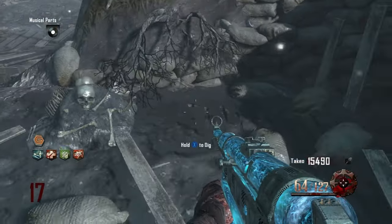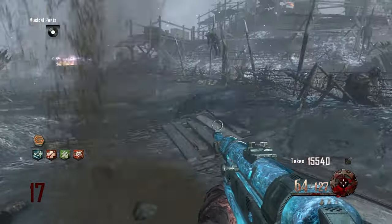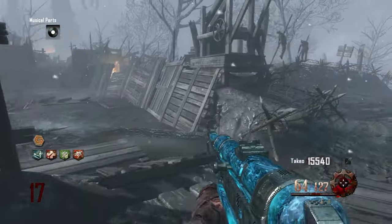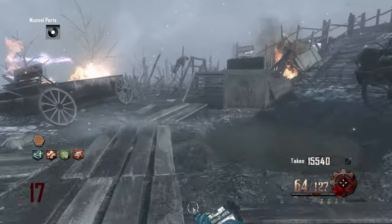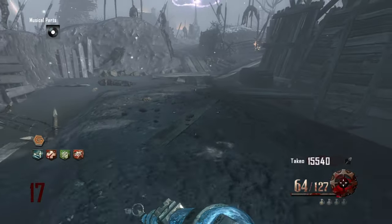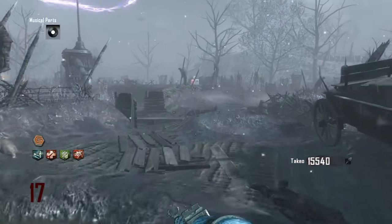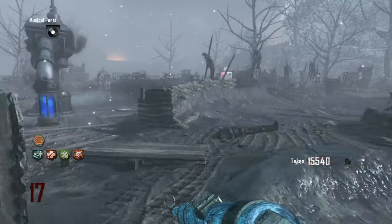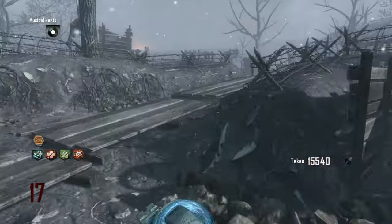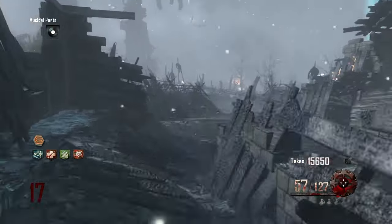I'm on round 17 here and I spent a good amount of time digging to try and get the golden shovel and golden helmet. I mainly wanted to protect myself from the giant robot so I didn't have to worry about it stamping on me — if you get the golden helmet you are invincible from that damage. You can also use zombie blood to get extra perk slots, though unfortunately I never got around to doing that.